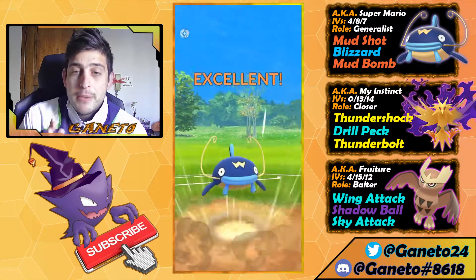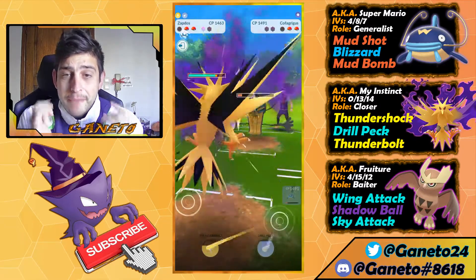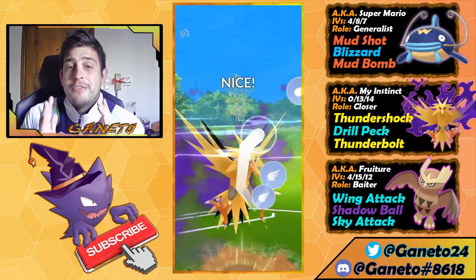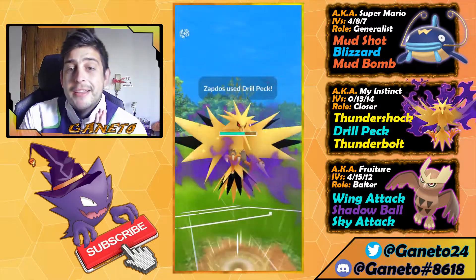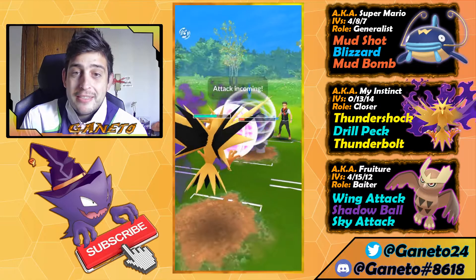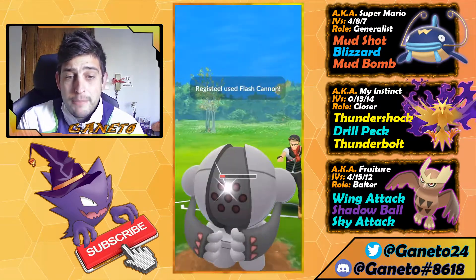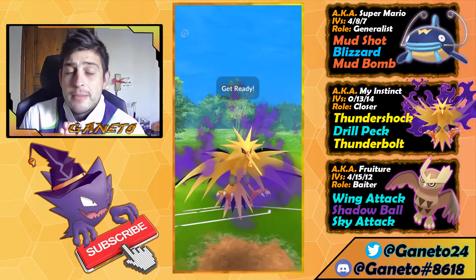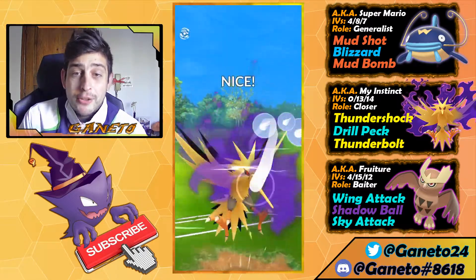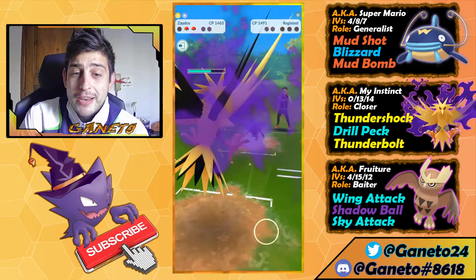I really see why they used it in their team because of the double Ghost — they might have double Shadow Claw — but we have the Mud Bomb which can take their last shield. Now we can safely go for the Drill Peck, take down the Cofagrigus, and with one shield up the Reggie has nothing to throw at us. We're just gonna block once and then finish off the match with the Drill Peck. Really well played to my opponent — nice team composition, but you got algorithmed.